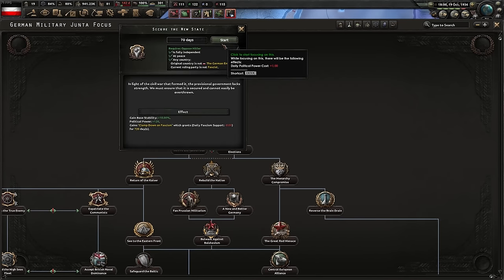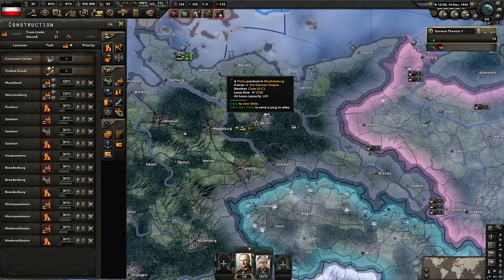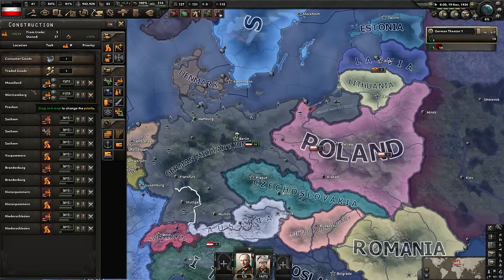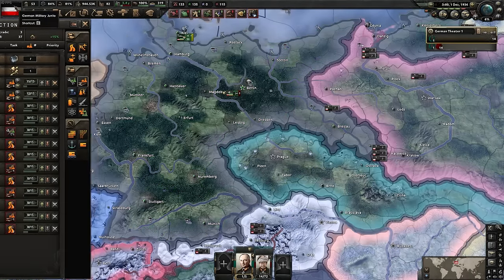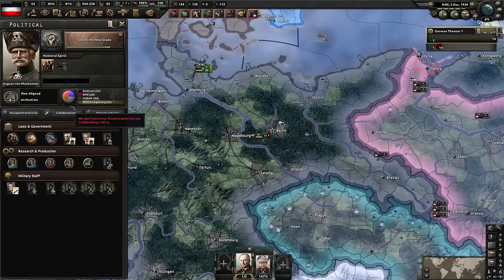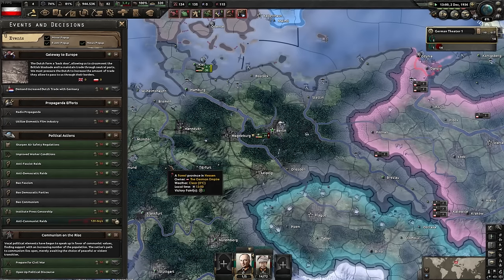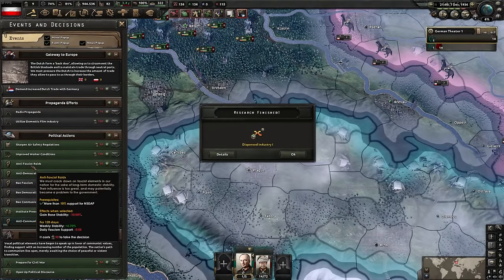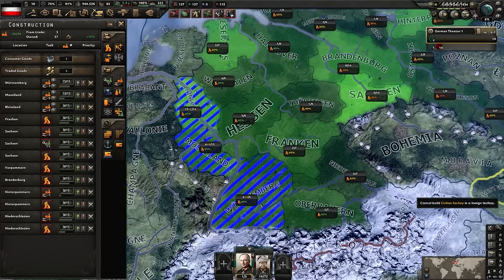Securing the New State clamps down on other ideologies. Now in the build-up phase, I shift from building military factories to civilian factories to grow the raw base economy. We have bonuses to construction coming later. To flip ideology quickly, you want to start eliminating other ideologies - doing anti-communist raids and anti-fascist raids gives you more of your desired ideology. You lose 10 stability but gain 12, for a net gain of 2.